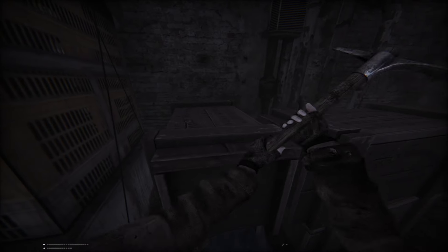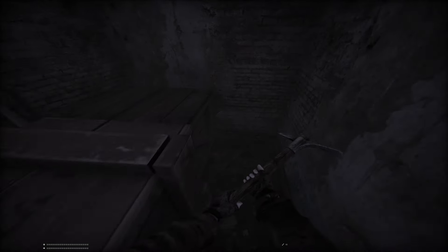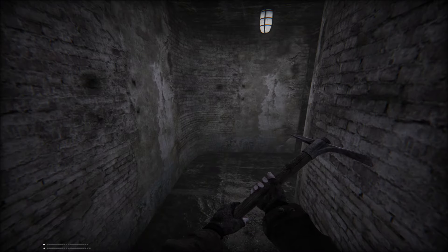Good to know that we should break open any boxes we find. There's something a little weird with the FOV — it kind of looks like it's going a little fish-eye sometimes. Where can I change that? Vignette, lens flare, motion blur, noise. I think I turned down the vignette from the default settings because it was a little intense. Do we really need camera bobbing and swaying? Let me turn down the field of view — I'm going to put it to about 100, and maybe turn down the swaying a little bit. Yeah, that seems a little better.